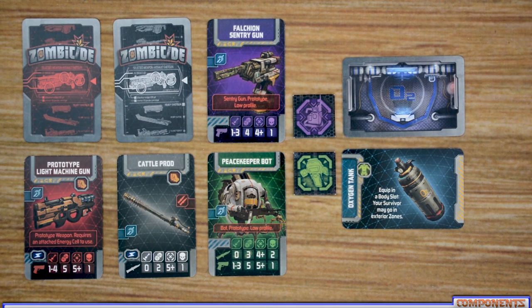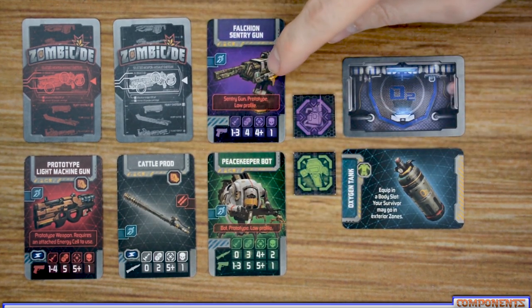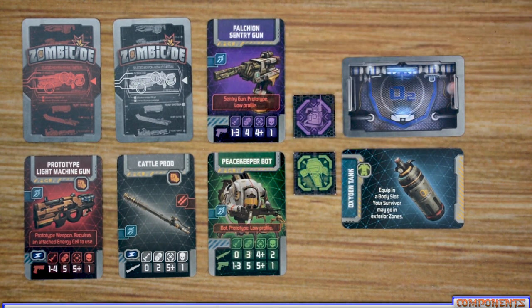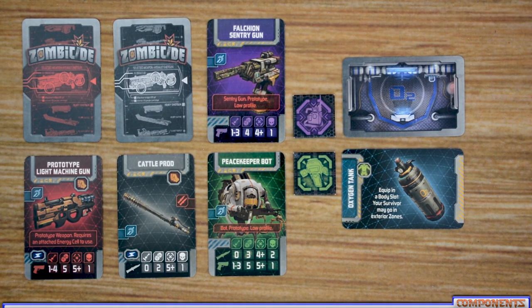Next you have the gray-backed weapons, which are the starter items. At the beginning of the game, each survivor receives one of these either by choice or dealt randomly. There are also two new types of robots: the century gun and the peacekeeper bot. Each works similarly to other weapons — if a survivor has the control token or the remote control skill, they can operate these bots. With the century gun, if you're in the same zone as it you can use it by spending an action. Both bots have the prototype and low profile special rules: prototype means they can fire into dark zones and exterior zones, and low profile means they won't take friendly fire.